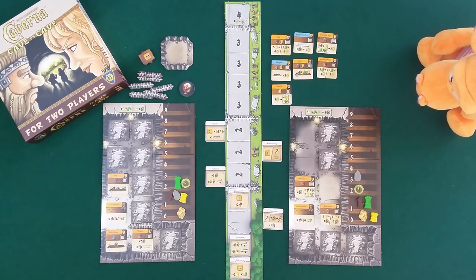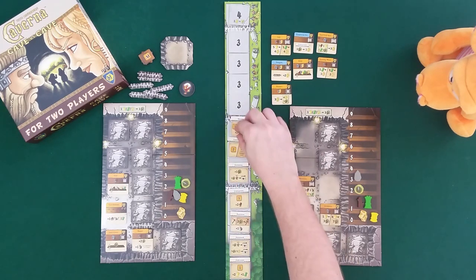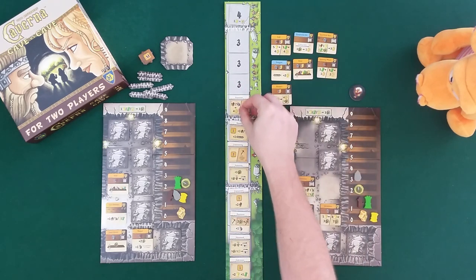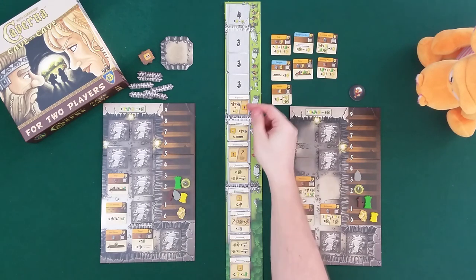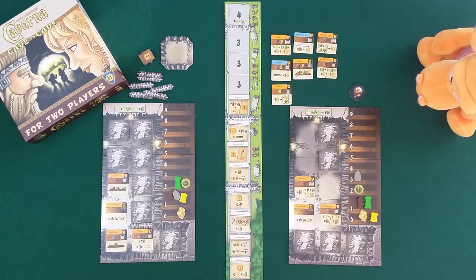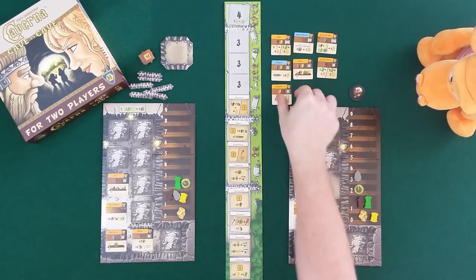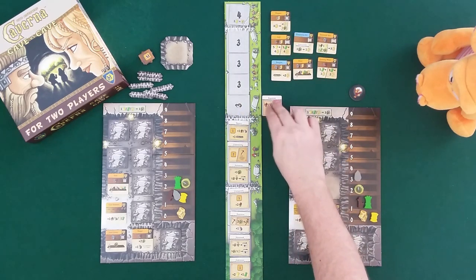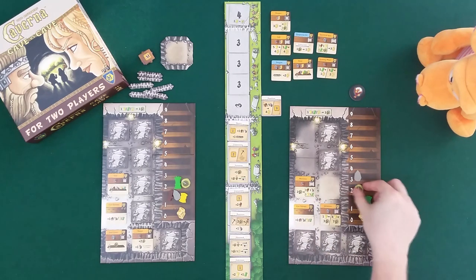We've both done two things so everything goes back. Draco becomes first player and we reveal a new tile - we're into the three-action phase now, meaning we each get three actions per round. This new tile lets you pay five wood or five stone to get four gold, or do three actions. Draco would use this right away to do three activations.